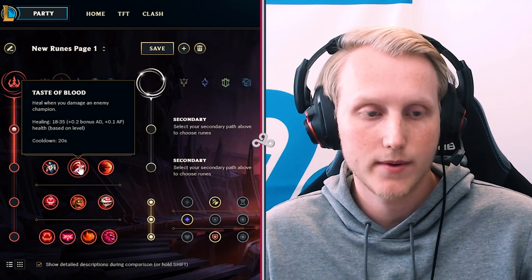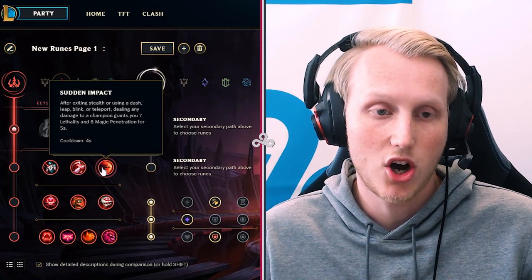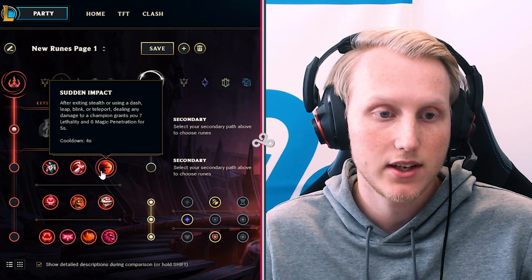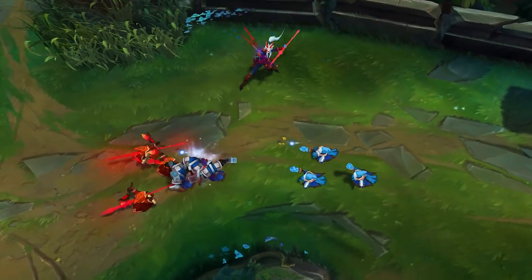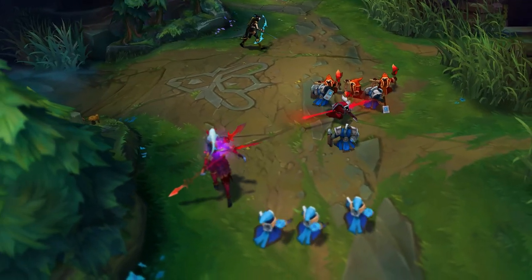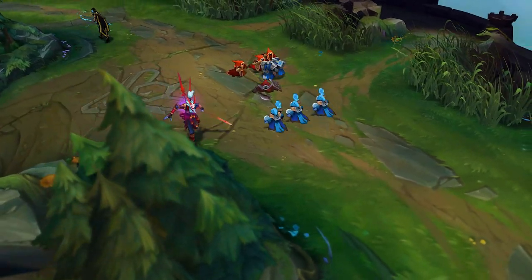Your options are mostly Taste of Blood versus Sudden Impact. You have a dash on every auto attack on Kalista, so you always have the seven lethality and six magic pen, but the damage it does really isn't that useful. So I go Taste of Blood in most games, but if your lane matchup is really easy and you want more damage, you can go Sudden Impact. But you'll see that in most games the damage this rune does is very little, so I wouldn't go for it.